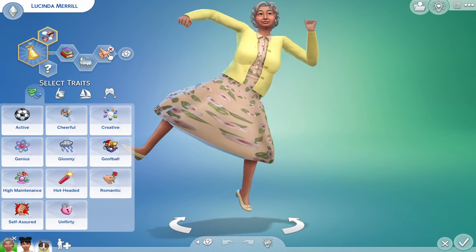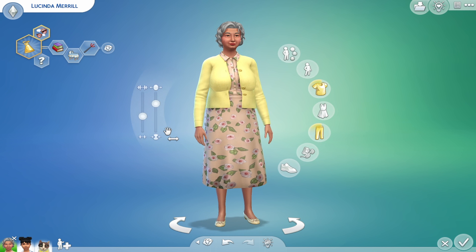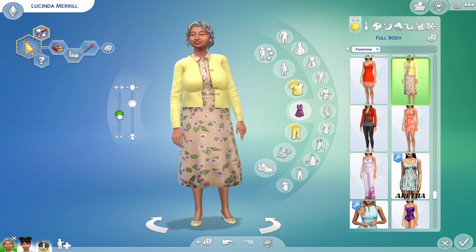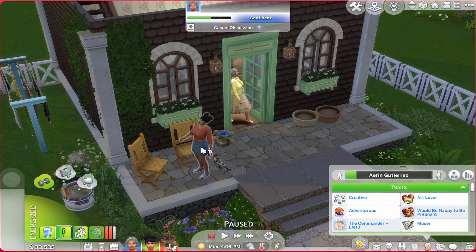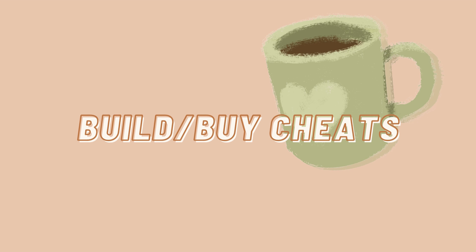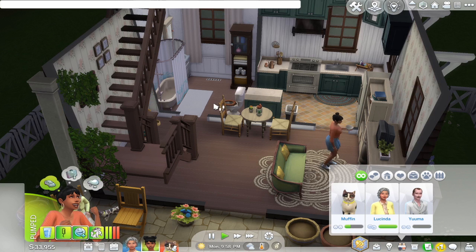In Create-a-Sim mode you can change traits, muscle mass, relationships, likes and dislikes — all the things you can't normally change. So here we take out Good and replace it with Evil. Also, by Shift-clicking your sim you can remove the sim from the family or reset the object if your sim ever gets stuck in one position.